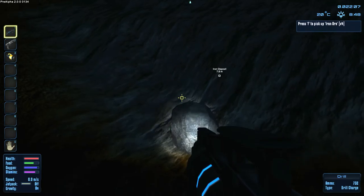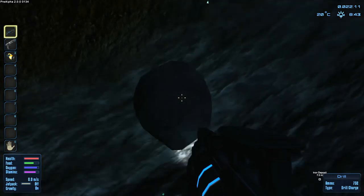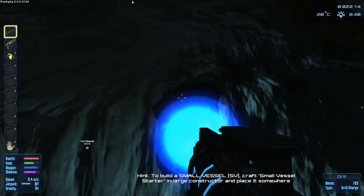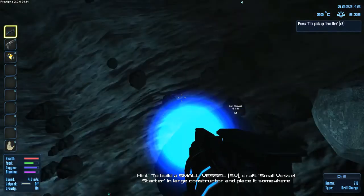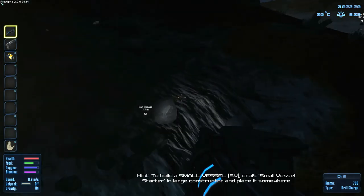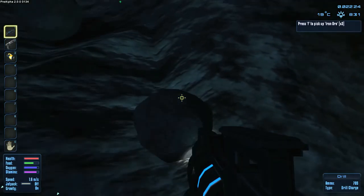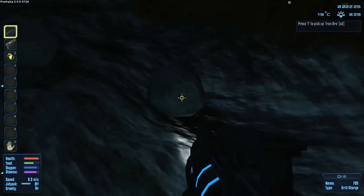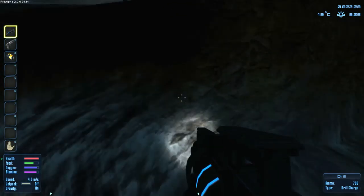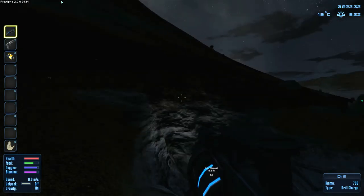Oh, here we go. F to pick up - so there are actually balls that you pick up, these big balls. Let's grab a bunch of iron here. Left mouse button and it looks like we're deforming the land. There are a bunch of balls to pick up here - iron balls. Our balls are on fire - oh man!